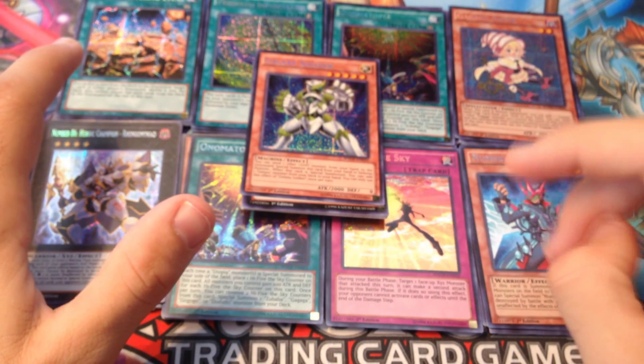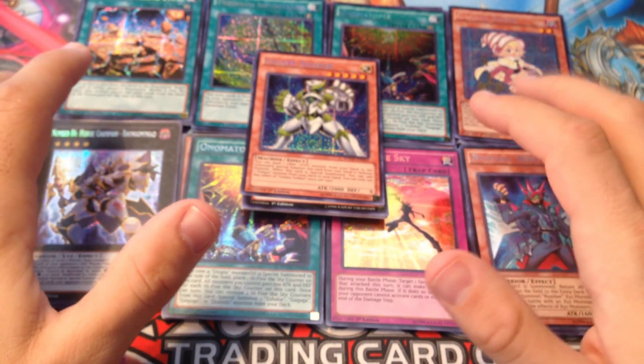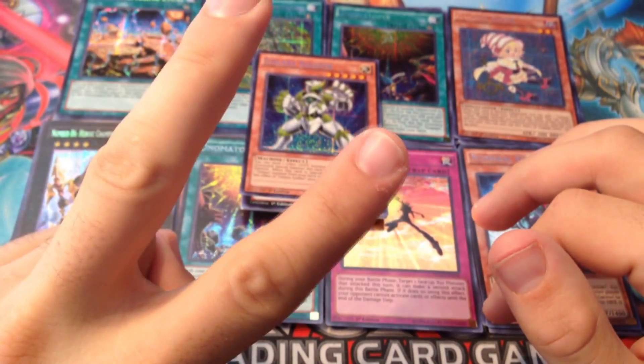Alright, and then our last pack — hopefully we can get something cool. If not, oh well — at least we opened up some more cards. Number 79... so we got Star Seraph right there, Gorilla, Kite, Mischief, and we got Galaxy Soldier. Darn.